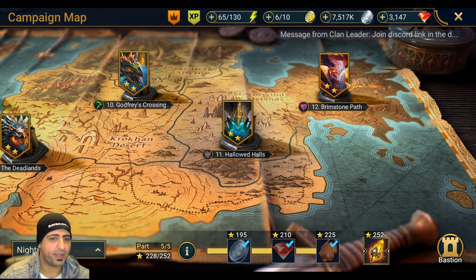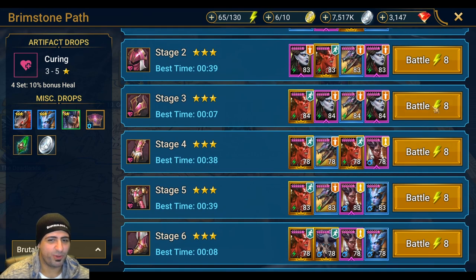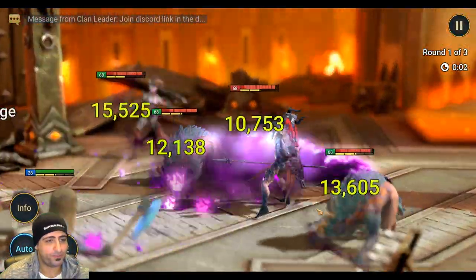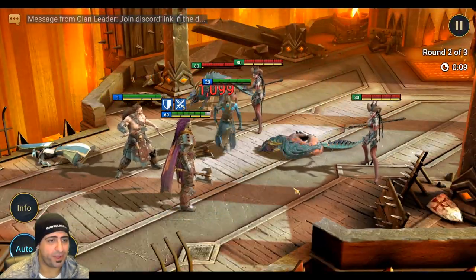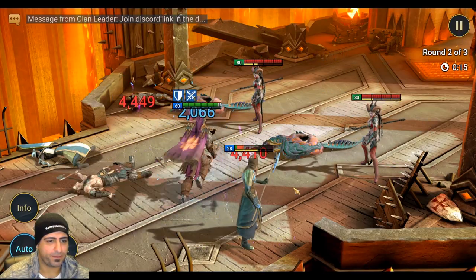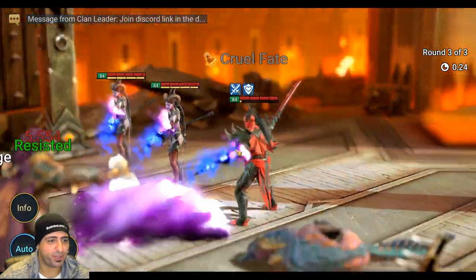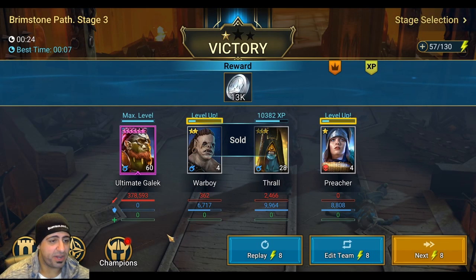First we'll test him in campaign. Going for Brutal 12-3 since I don't think he can do Nightmare. Throwing in Ultimate Gaelic with some food champions — remember his abilities are not all maxed out. He cleared the first wave pretty quickly, dealing 44,000 damage. You can see he keeps gaining turn meter so he keeps taking turns fast. Around 24 seconds — I think that's respectable. Turns out he can be a campaign farmer.